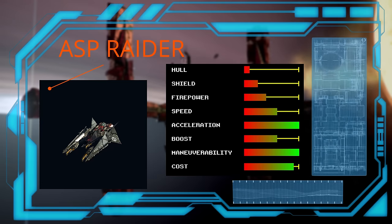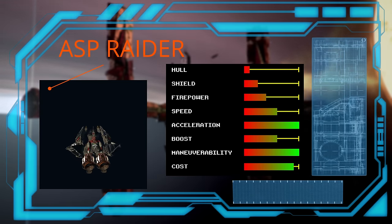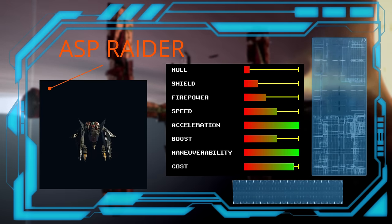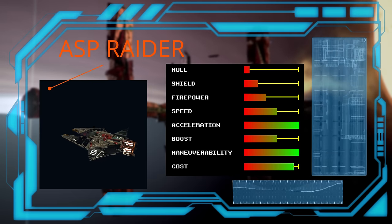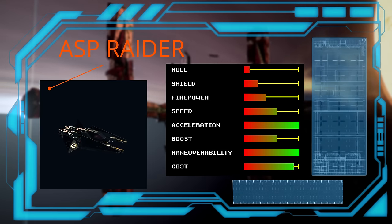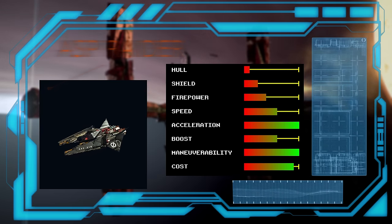Moving on to the Free Families, we have the Asp Raider. It is a flying gun — three weapons and a cockpit strapped to an engine with really nothing else to it. It's not the fastest, but it does have the highest acceleration and maneuverability, which definitely makes it zippy. And it needs to be, because it has no survivability. At least it's very cheap so replacing it won't be too difficult. As the name suggests, it's better suited to skirmishes than mass combat.